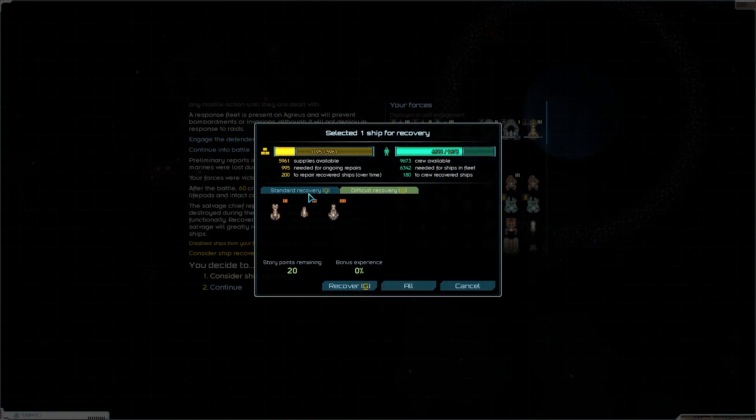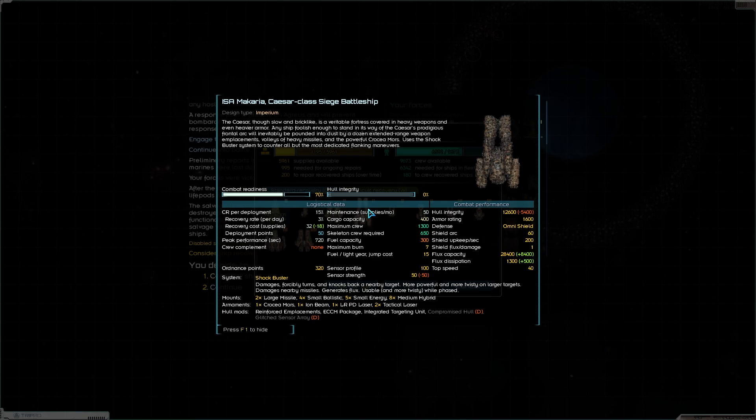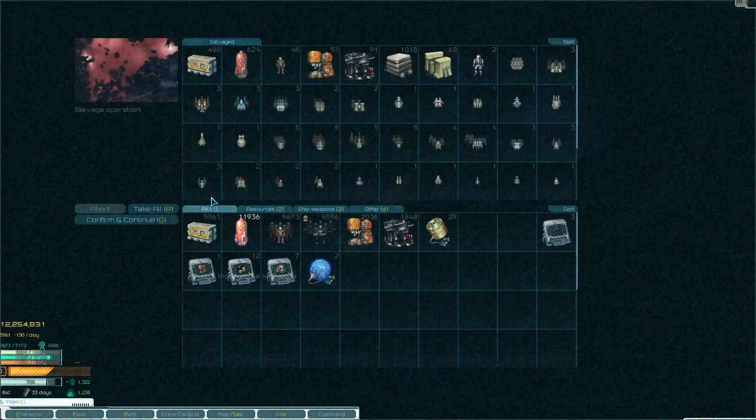Consider ship recovery, give it back. I think I want to take one of these siege battleships. Have a look at your stats - what are you? You're a Caesar. Slow and brick-like, it's a veritable fortress covered in heavy weapons. You know what? That's kind of our play style - big, heavy, strong ships. Take it.